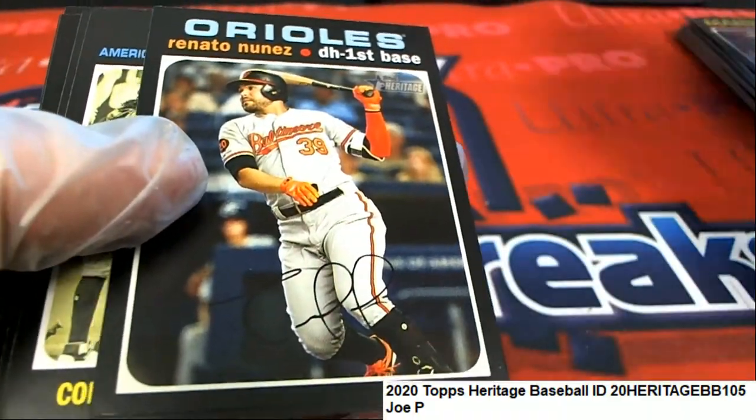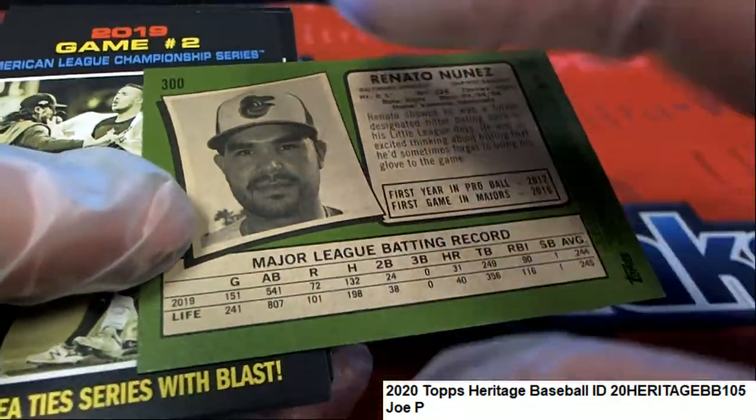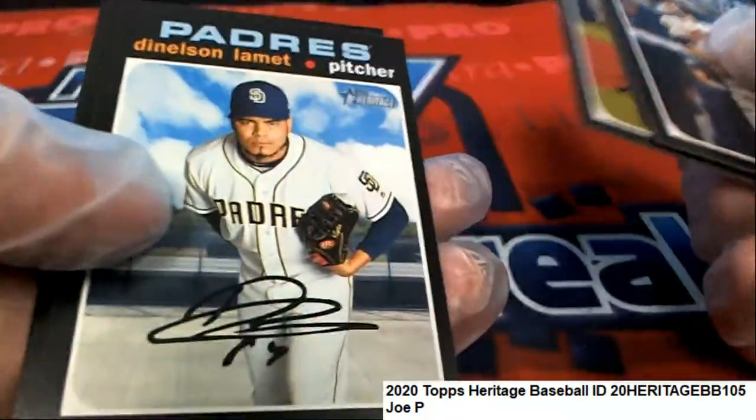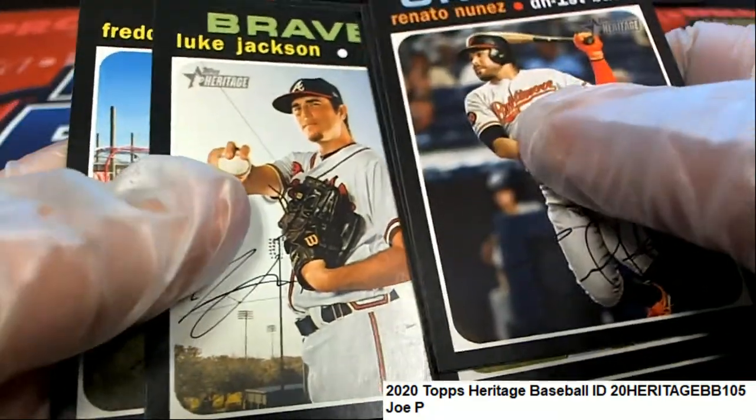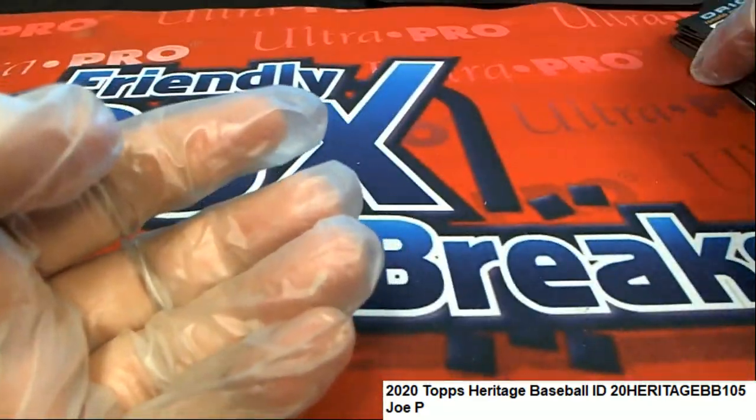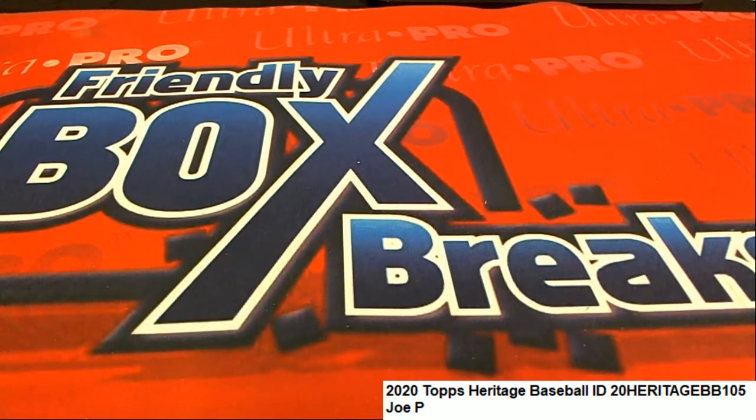That looks like an action, but I know it's not — I always have to look at it. All right, so no red ink, no ink. Hopefully we've got a short print or two for Mr. Joe P out of your packs. Good luck.